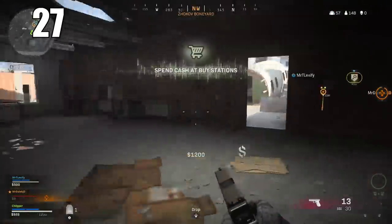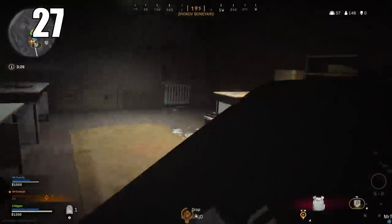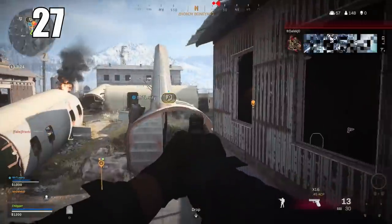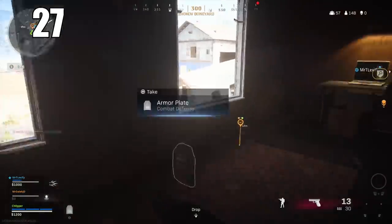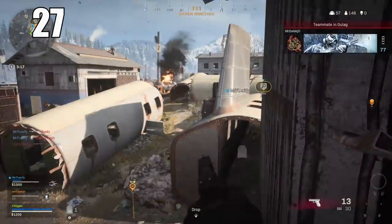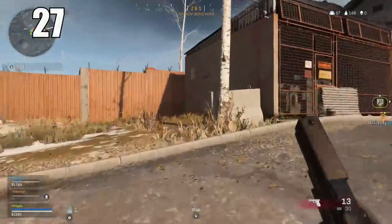Number 27: When playing inside a compound, you're going to want to break all of the windows to be able to shoot from them. The windows severely hinder the distance and clarity at which you can see. Breaking them makes a little bit of noise but it's not that big of a deal — it's going to provide a net advantage in the end. Breaking windows is so crucial in this game.